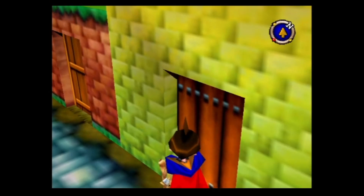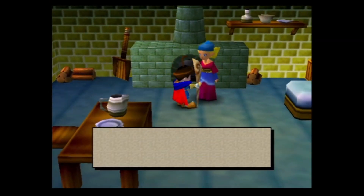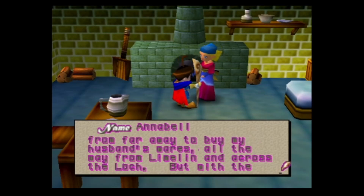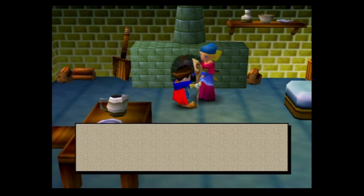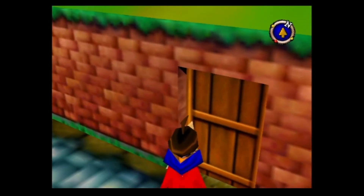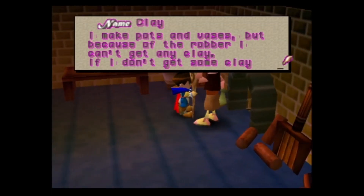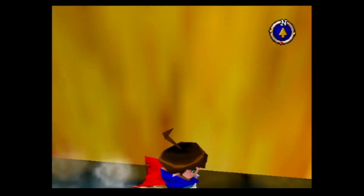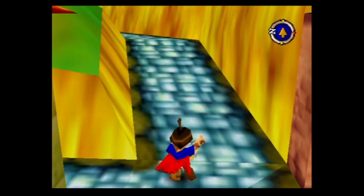That was pointless house number two. Let's check the next house. A woman says her husband the potter is depressed — people used to come from as far as Limeland, across the Locke, to buy his wares, but with the thief about there's no one to buy them. And the potter says he can't get clay because of the robber. So that's pointless house number four, and then the road just ends at a corner for some reason.